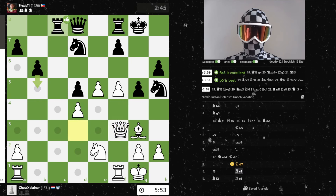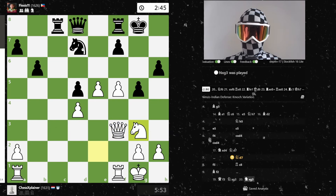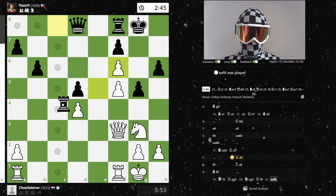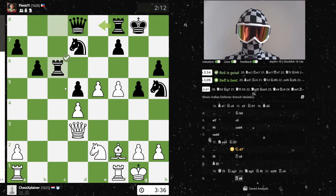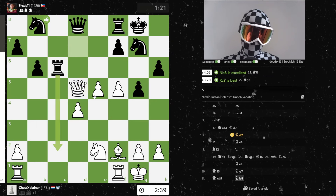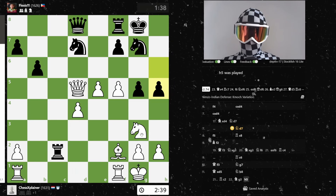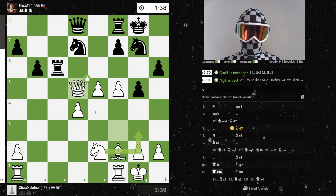Here already queen f3 would have been an option - maybe takes, takes, and knight f6 is the best move. That's ugly if that's already the best move in the position - okay that's simply horrible. So far so good, I win a pawn here - I was thinking about moves like this then I would have gone here of course. The game goes on, queen e4, but that's not what happened.